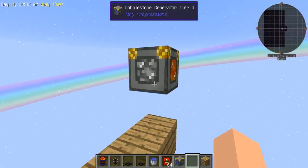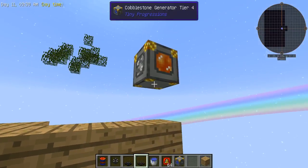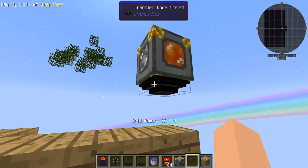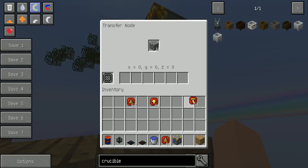But if you're using this one, it's pretty simple. You're going to go below it, or in any side of this thing actually — I just like going below — but you put the transfer node for items there. You can see it's pumping it out on its own, so you don't actually need any of these mining upgrades, but you can put stack upgrades and also speed upgrades in it.